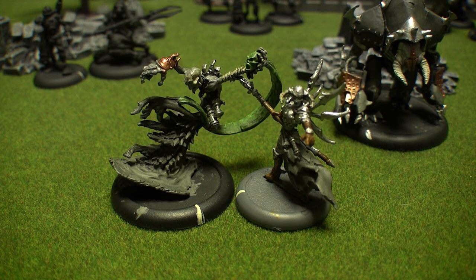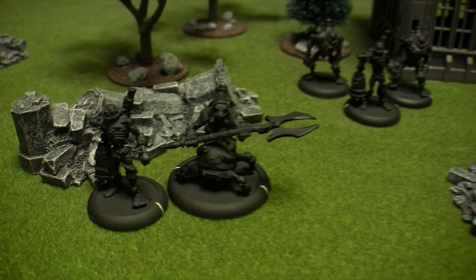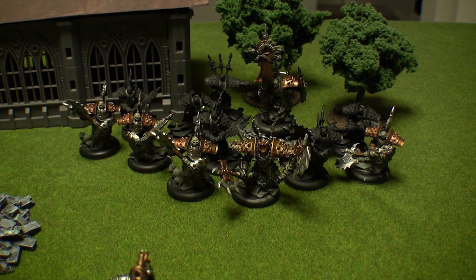Prime Denegra has a Scarlock Thrall attached to her today. In her battle group, she also has a Slayer Helljack, a Deathripper Bonejack, and a Canker Worm. She also brought along a Necrotech with his Scrap Thrall, an additional unit of 3 Scrap Thralls, and the bulk of her army is made up of a full 10-man unit of Bane Thralls with an Officer and Standard Attachment.